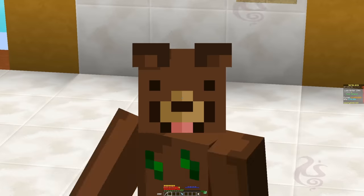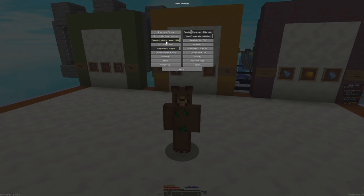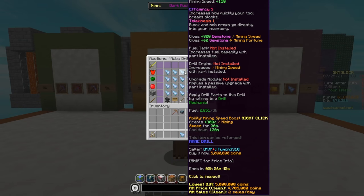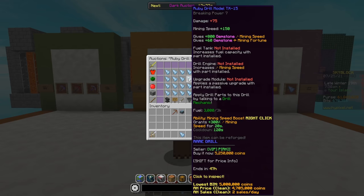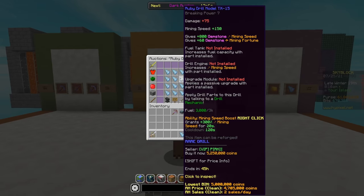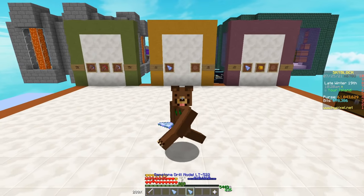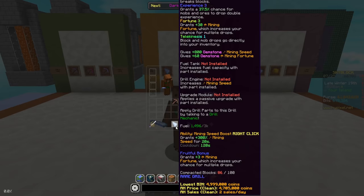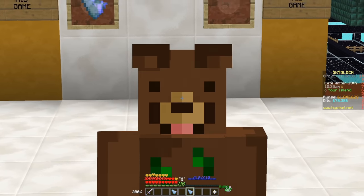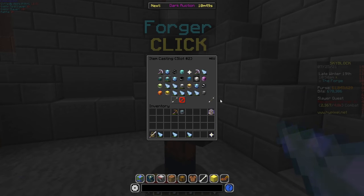In that case, you have the Ruby Drill model, which is fairly cheap. You get a fair amount of mining speed and also breaking power of 7. This pickaxe goes for about 5 million coins, and prices might still be dropping since it's a fairly new pickaxe. It's definitely one of the best pickaxes to use, especially when you start out mining gemstones. One of the reasons it's a great drill is because you can upgrade it later into the Gemstone Drill, which is a way better version, and it's currently dropping in price — about 13 million coins now. You can also make them in the forger, and a Ruby Drill I crafted for a fairly low price just finished up — I'm going to sell that for profit.